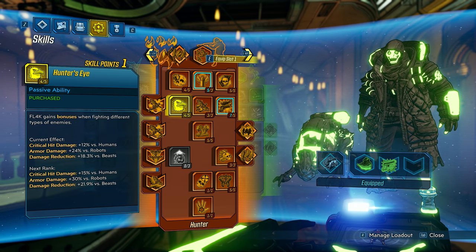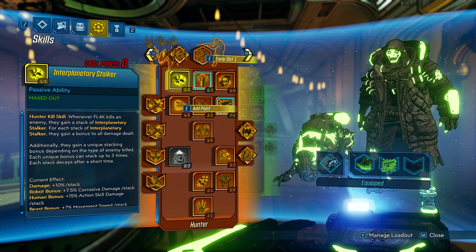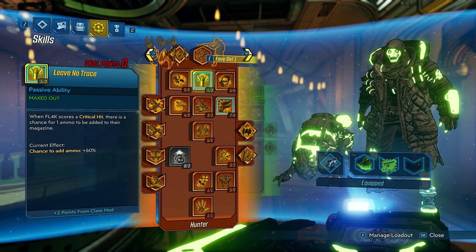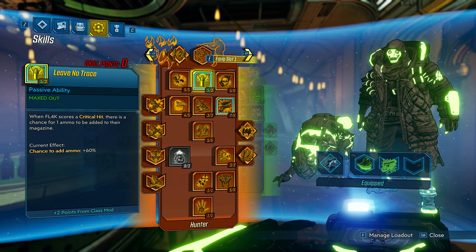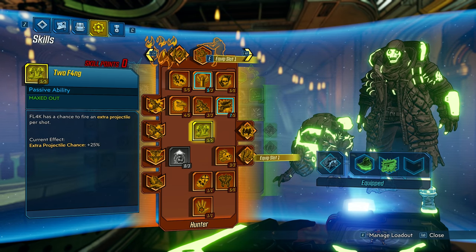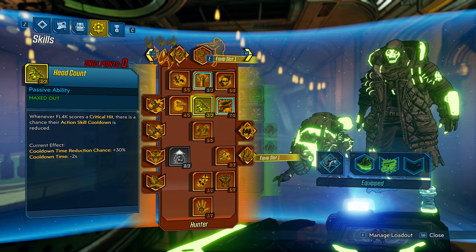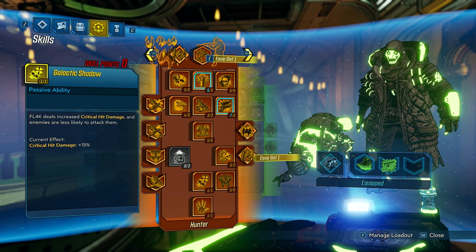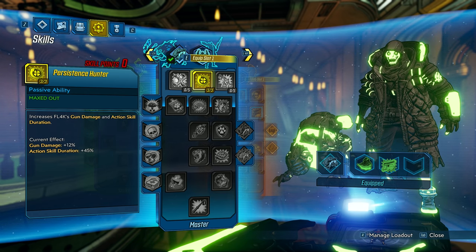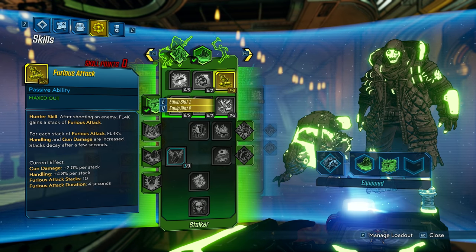So to sum up the skill tree - the most important ones are Leave No Trace, Two Fang, and Head Count. Leave No Trace and Two Fang are just crazy good. A lot of the skills here all add up. But you definitely need to spec into that one talent if you want longer Fade Away because 45% action skill duration plus the damage is key. Don't forget that, and also spec five in here to get the Guerrillas in the Mist skill augment.